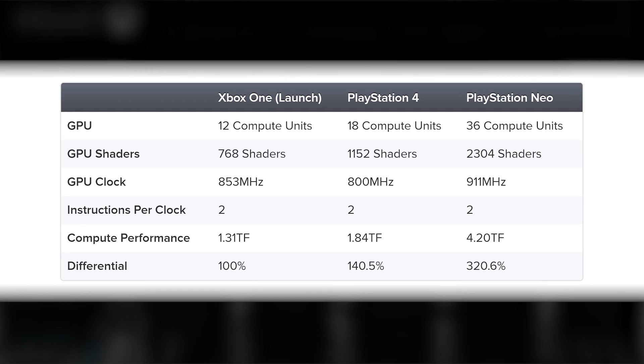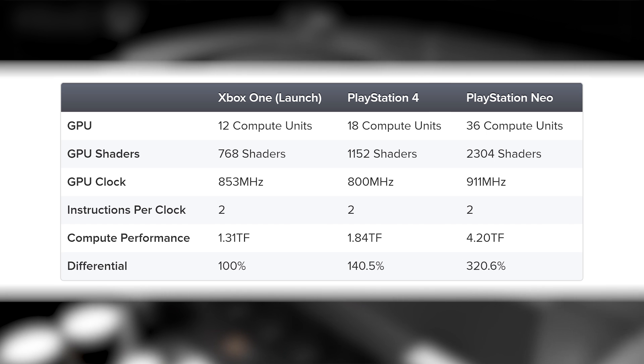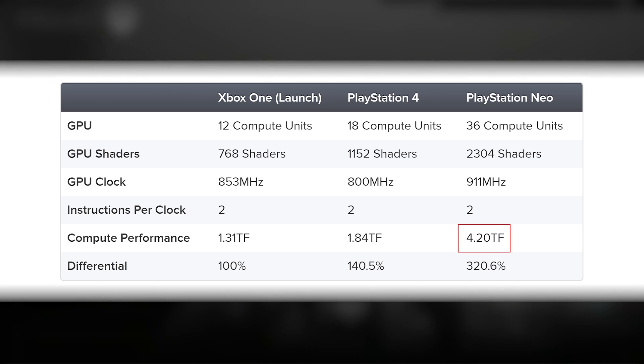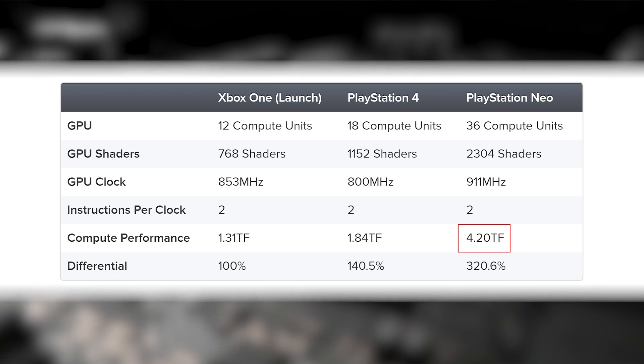Now let's look at the leaked spec for the PlayStation 4K Neo: 2304 shaders at 911 megahertz. Once again, we multiply by two to get our megaflops and then divide by 1 million to get our final teraflop figure — so that's 4.2. A 2.3x boost over PS4's GPU power and a 3.2x increase over Xbox One.